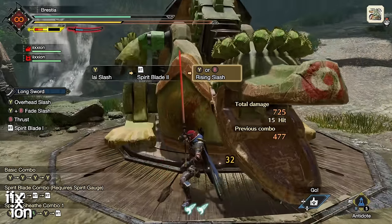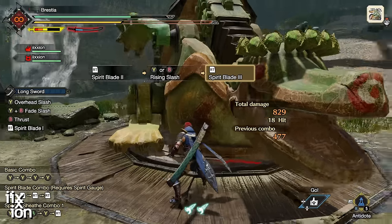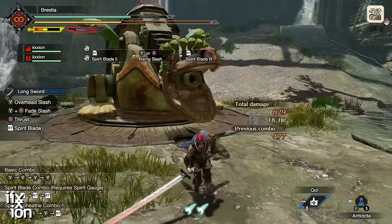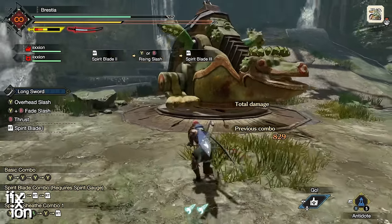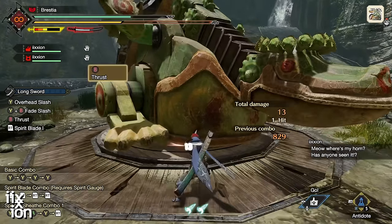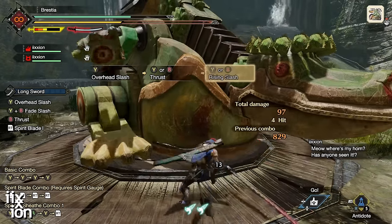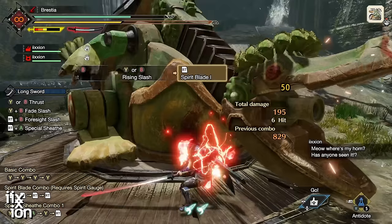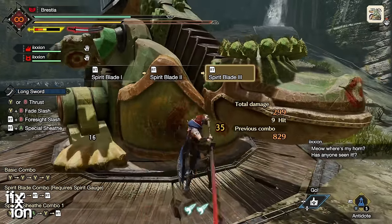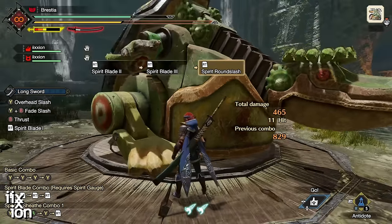Once your sword is charged to red, hitting the Spirit Combo finisher won't raise your power any higher. It'll still do damage, so if it's the only attack available you can use it. It will refill the red gauge, which can be good if you're almost down to yellow.